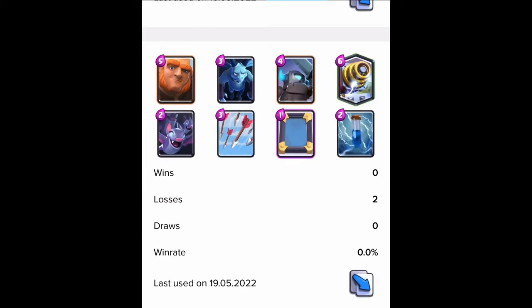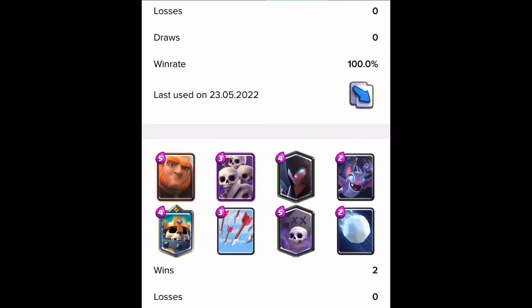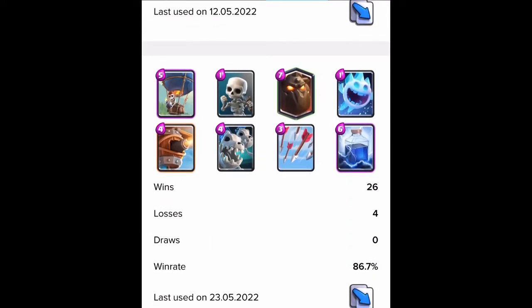I don't use log bait. For example, this other deck has a zero percent win rate because it has two losses. But I'm going to show you the deck I'm talking about today — I created it like two days ago. I've rarely lost with it, I won many games in a row. I only have four losses and 26 wins with it — it's an 86.7% win rate. It's really good.